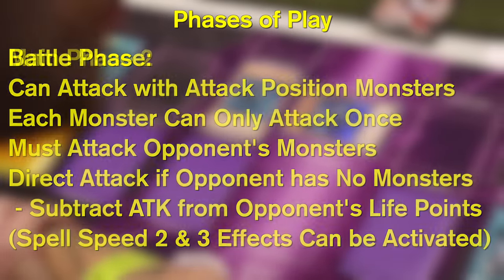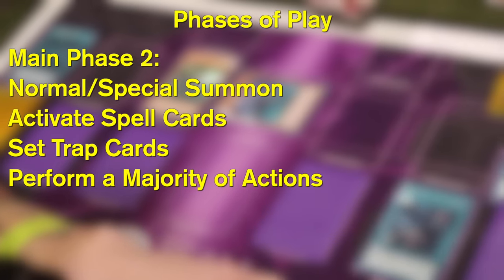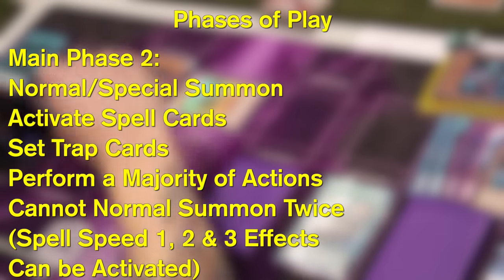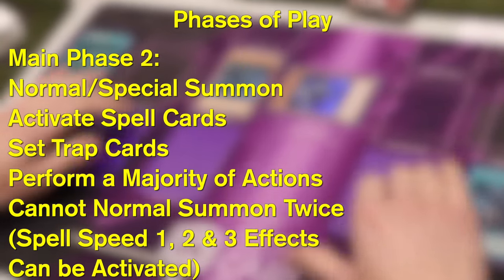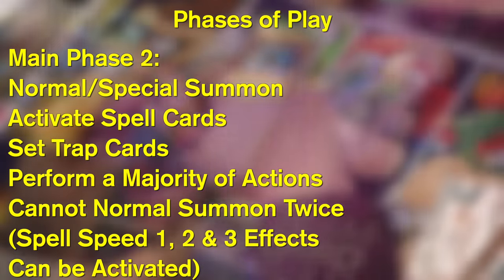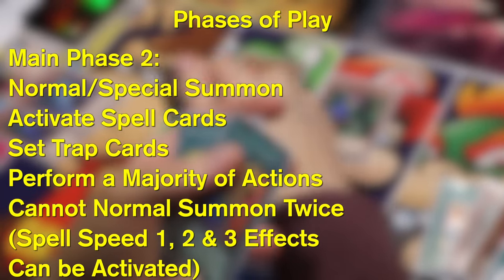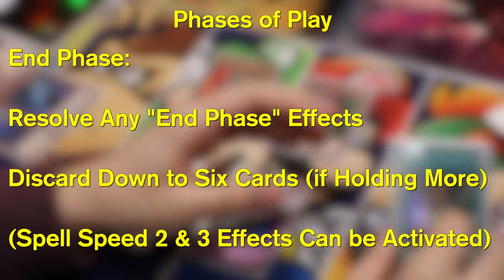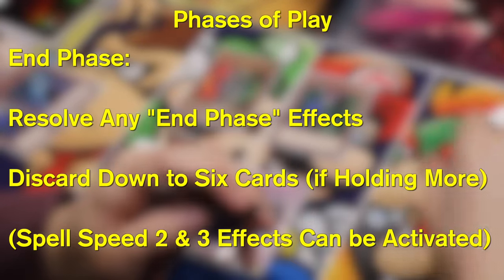After you've finished attacking, you can move to main phase 2. In main phase 2, you're allowed to perform the same actions as main phase 1, but you're not allowed to normal summon again if you already did in main phase 1. However, if you did not normal summon in main phase 1, you can normal summon in main phase 2. You're still able to special summon, activate spell cards, and set trap cards. Then once you're finished, you move to the end phase, where any effects that need to activate will do so, but most of the time it simply passes play to the opponent.